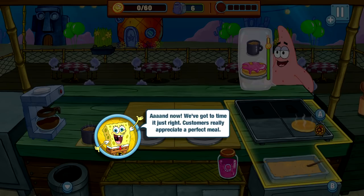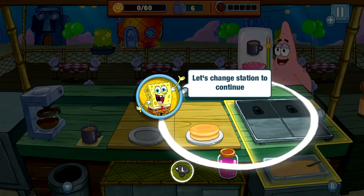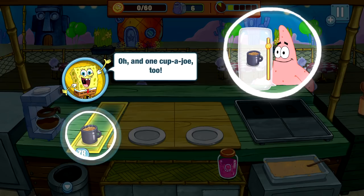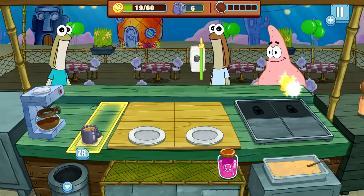We're not even making Krabby Patties — okay, careful, and the pancake. Let me change station. We cook the batter — there, finally some delicious jelly! 'Here you go, kind sir.' Alright, Patrick hopefully enjoys that. Coffee coming right up — let's move over to the other station to reach the coffee machine. There you go, one cup of joe too. Looks like Patrick is pretty happy.